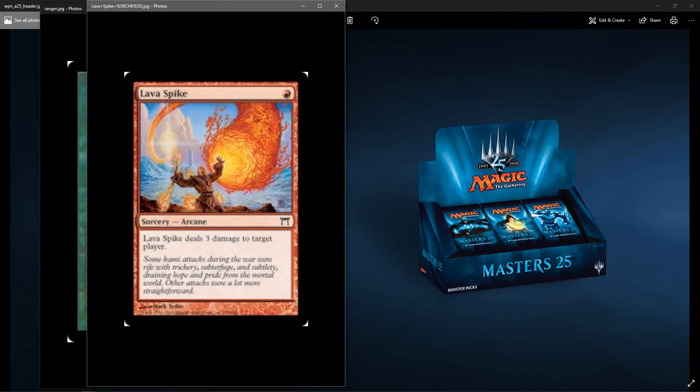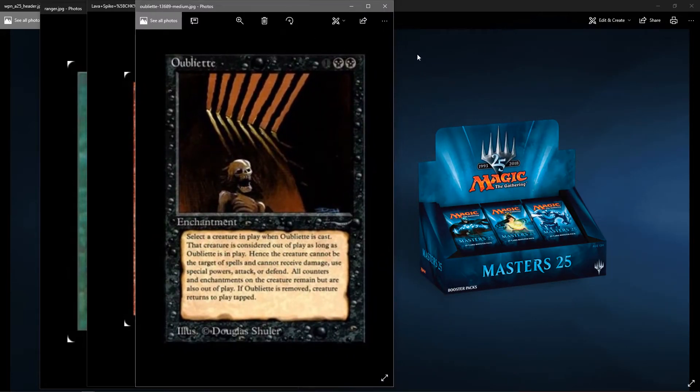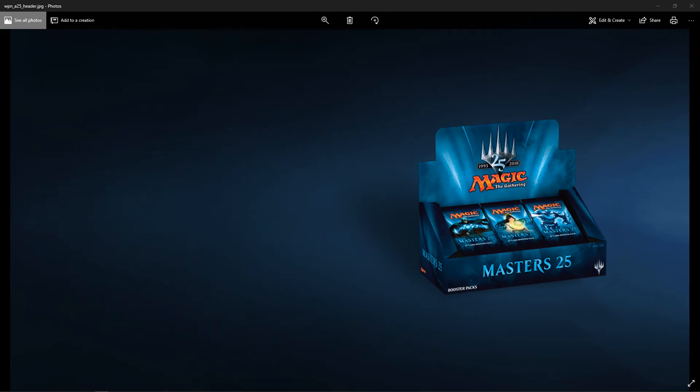The third common I believe might be asking a little bit too much. It was printed way back in Arabian Nights and has never seen a reprint, so maybe it's time we get one. I think it's a $20 to $25 common used in Mono Black Pauper decks. It has a converted casting cost of 3 — 1 colorless and 2 black — and it's a removal spell. Basically what it does is put the creature in jail; that's what 'Oubliette' means. You exile the creature, and when it leaves play, the creature comes back tapped.